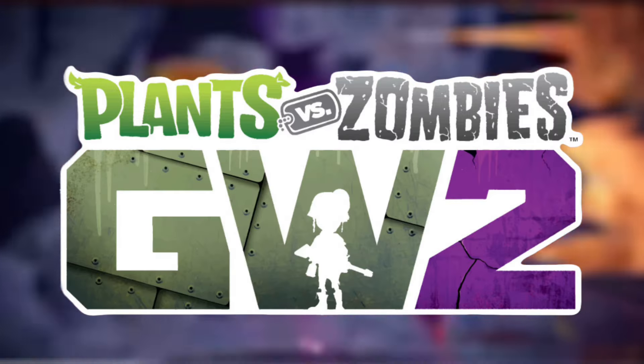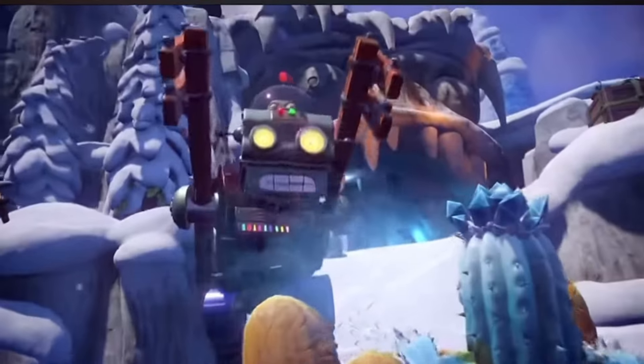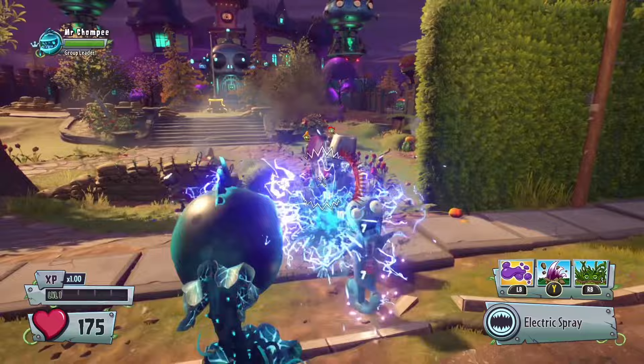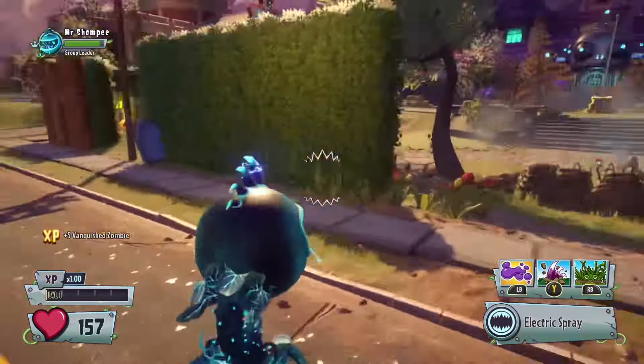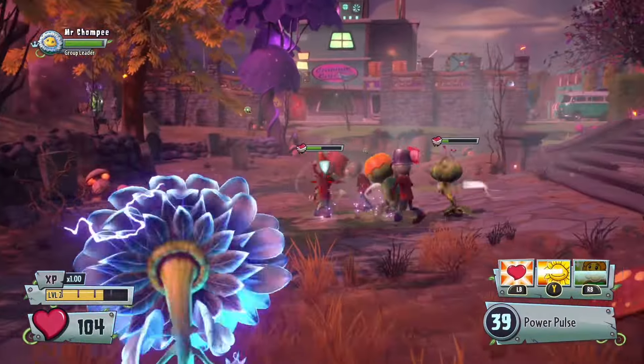In Plants vs Zombies Garden Warfare 2, many characters have variants, with some of these variants being electric. When characters have an electric ability, they are able to do electric damage, and if enemies are in a crowd together, they are also able to do electric chain damage.